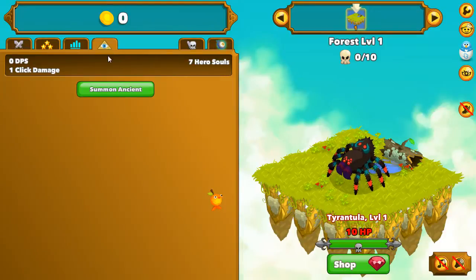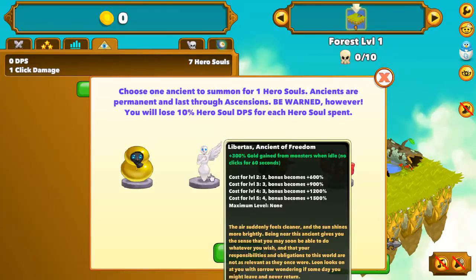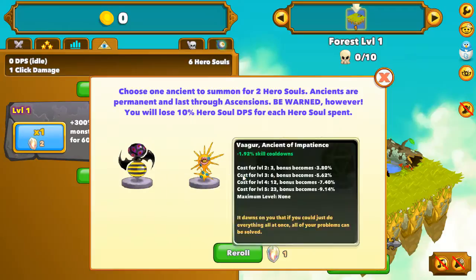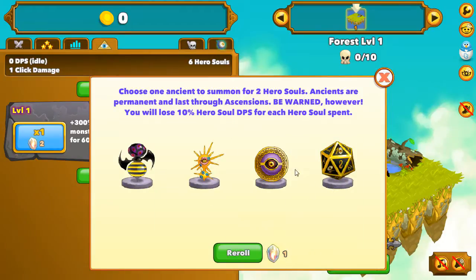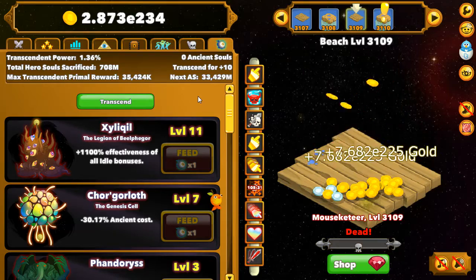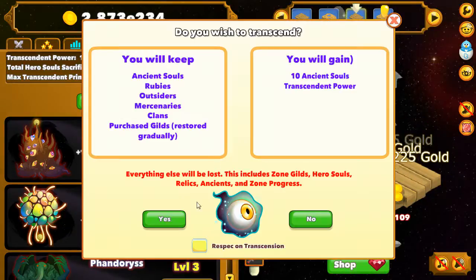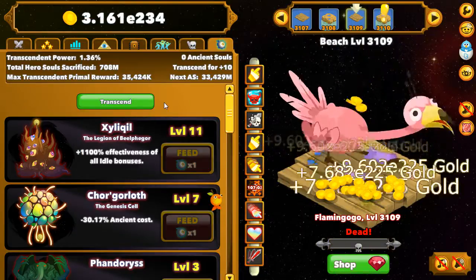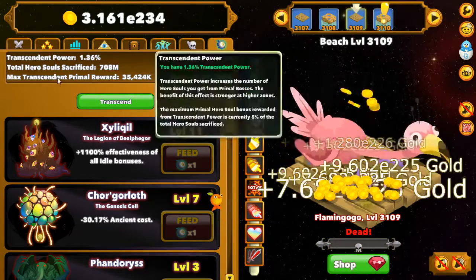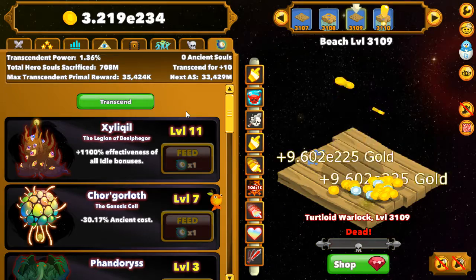Then go to your ancient tab, click summon ancient, and look for Ancient of Freedom or Ancient of Abandon. For example, right now I've got Ancient of Freedom, so I buy it. I don't have Ancient of Abandon, so I just upgrade this ancient as much as I can. This was the first part of the transcendence secret — you save your game and transcend as many times as you need to get the ancients you want.